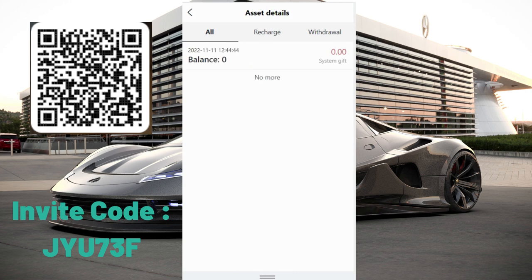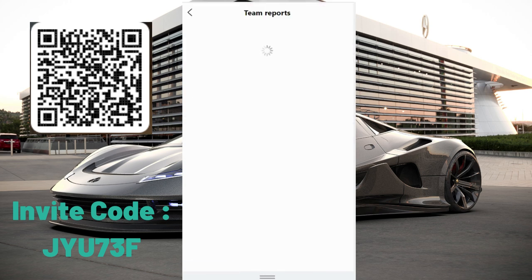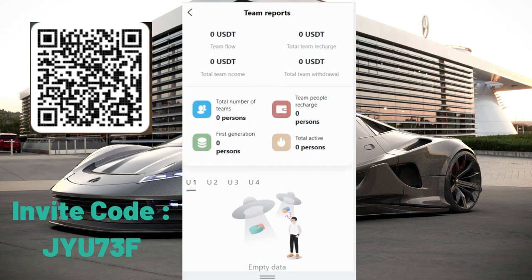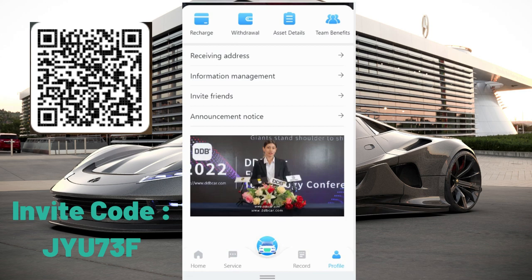You can check the access details here — system gifts, team benefits. If your friends come to the platform, they will appear in this section. You can check team stats, team members, receiver information, management, invite friends, and ultimate notice — all here. There is also a video you can watch if you want.